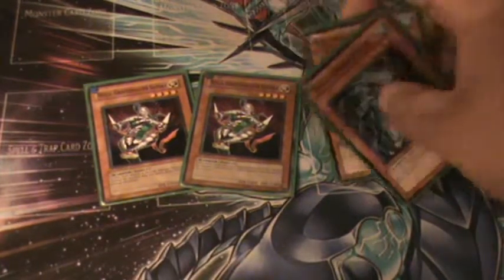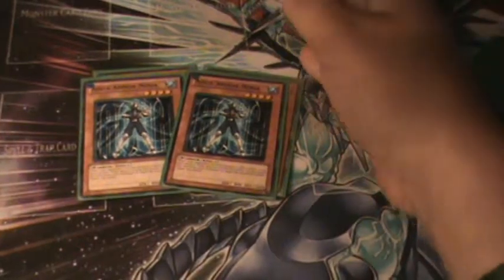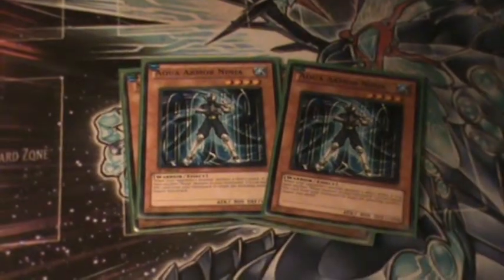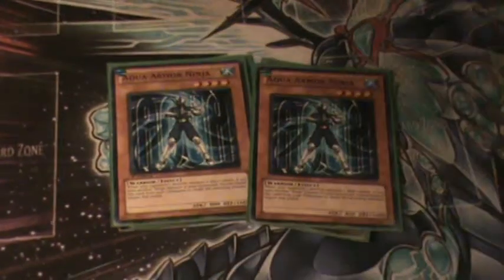Next, 2 Aqua Armor Ninja. Good card. If there's another ninja in your deck, you can banish him and then your opponent's attack is negated.